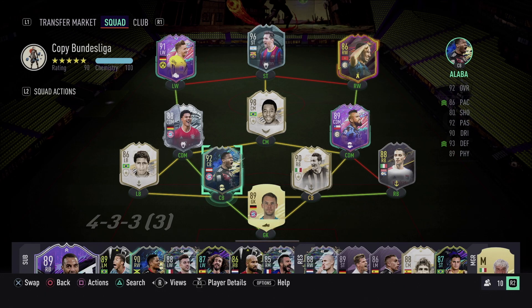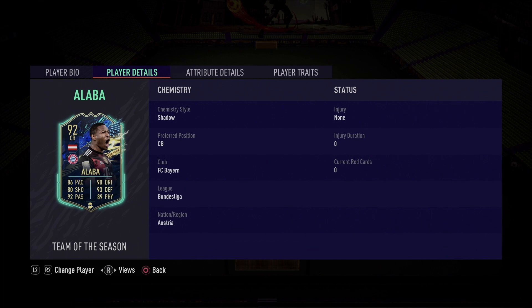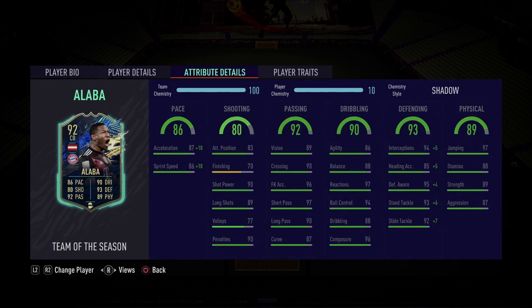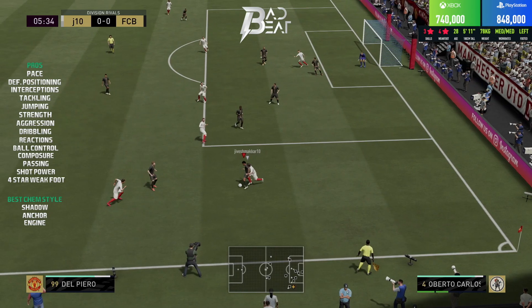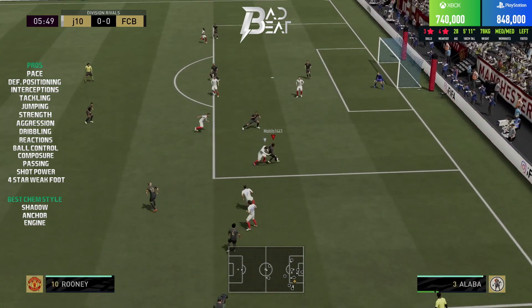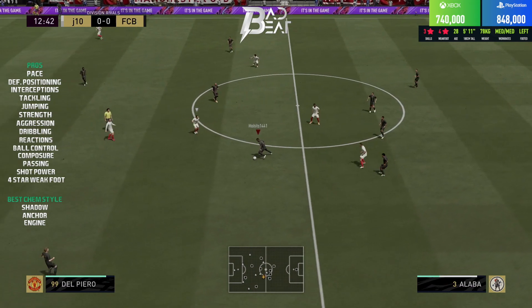Welcome to the FIFA 21 Team of the Season David Alaba player review. First, a big shout-out to my friend Dhruv for lending me his account — I'm eternally grateful because I simply could not afford Alaba given the bloodbath I've taken on coins recently. For this review I used Alaba as my left center back in the 4-4-2 formation with the Shadow chem style.